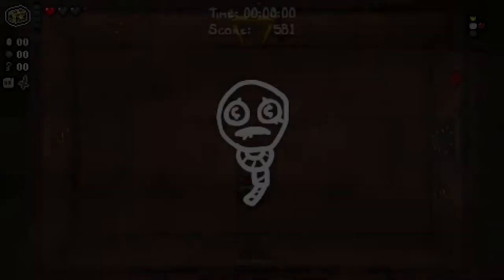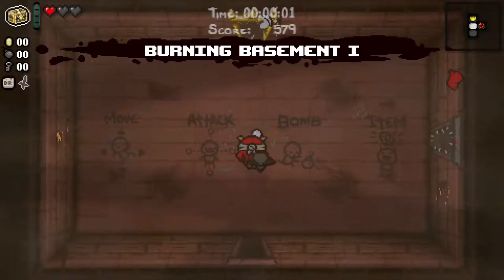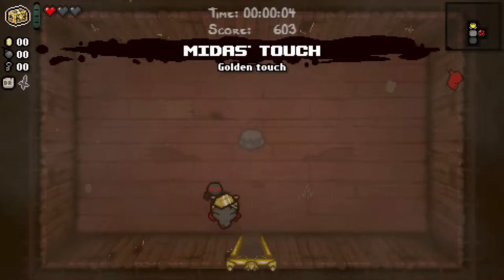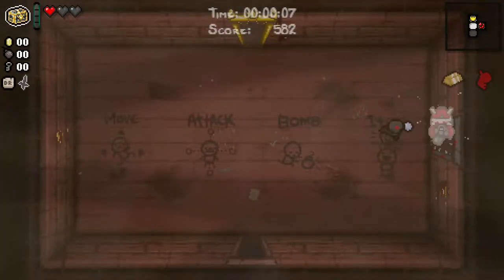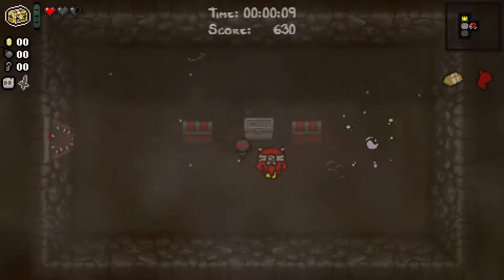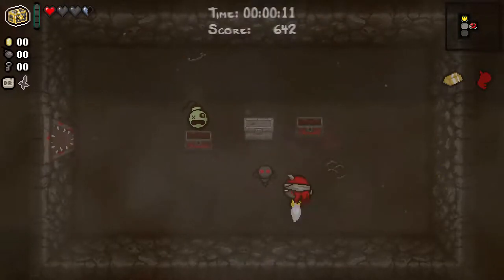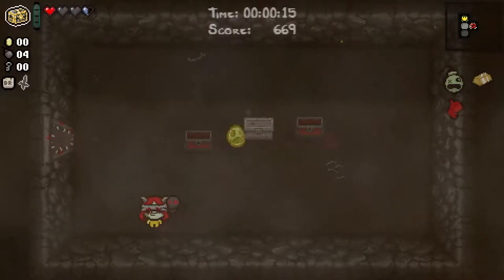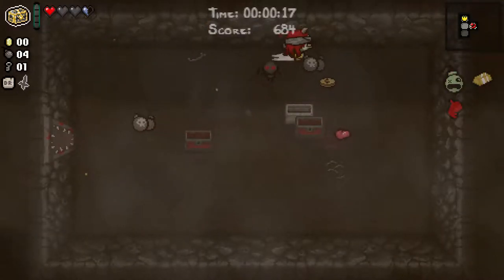It's a Lilith run today. What do we do with Lilith? Well, we panic. We're going down to Satan. We started with Midas Touch — Midas Touch is fine — and we should go to the Cursed Room straight away. Pro tip: never go to the Cursed Room without a bomb. We got very lucky. Here's Bob's Curse, which has five bombs. That was a good Cursed Room.